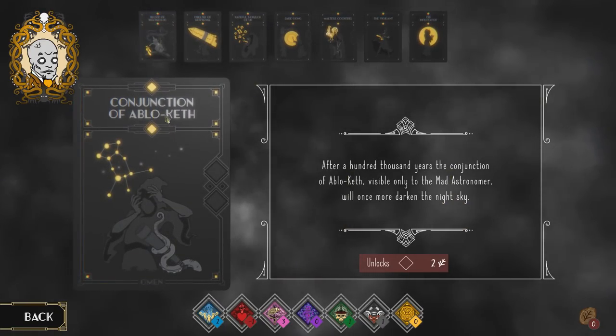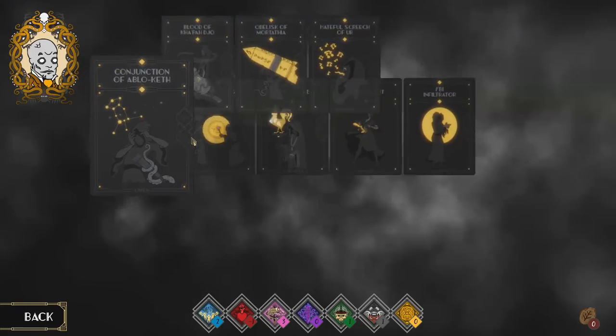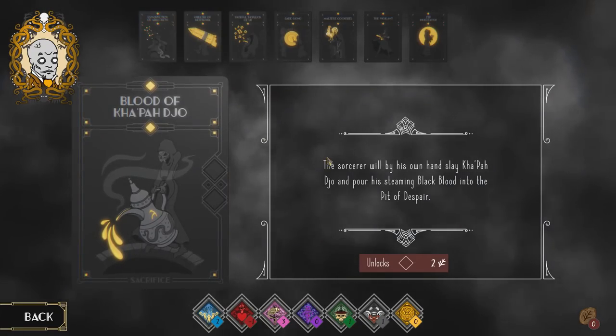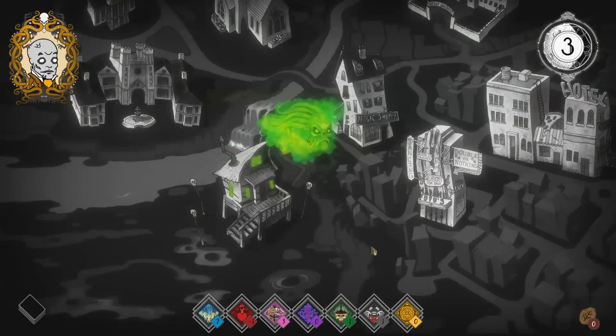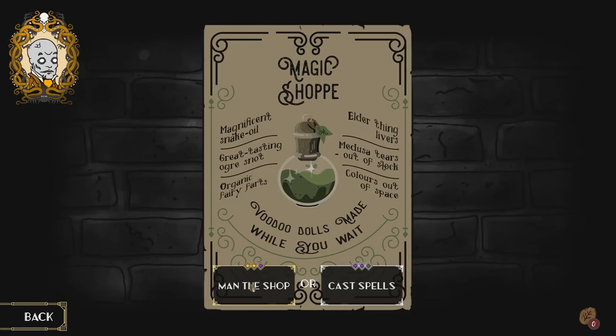Looking at our ritual cards — after a thousand years of knowledge, conjunction to the Ablo-Cleth visible only to the Mad Astronomer, it'll darken the sky. We've also got the blood of Capodajo — the sorcerer will slay Capodajo and pour his steaming black blood into the pit of despair. I don't think I have any of those right now. Maybe we'll get some riches.